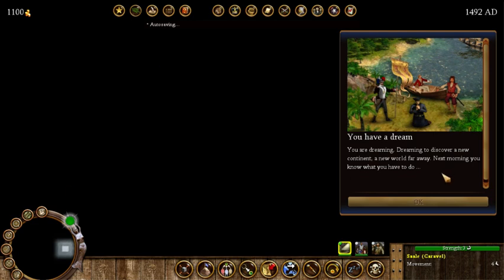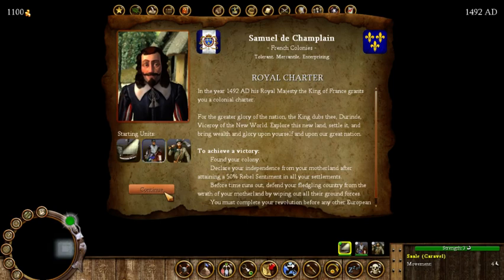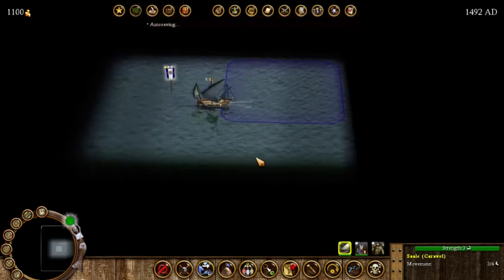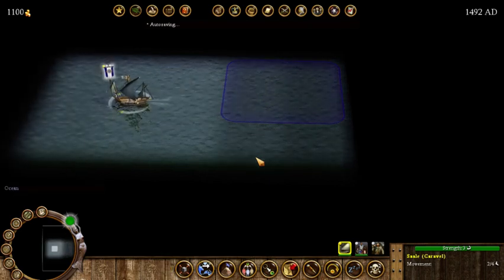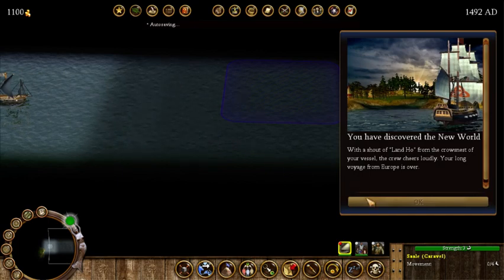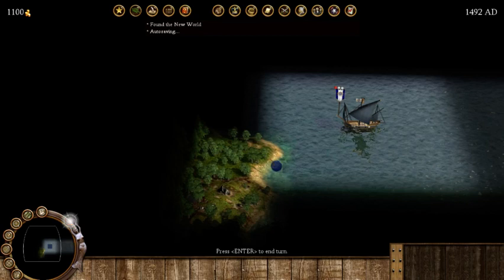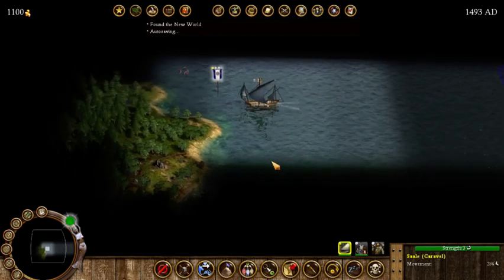Now you have these little pop-ups when things happen. You have a dream — dreaming of discovering a new continent, a new world far away. The next morning you know what you have to do. You get a charter from the king to head off to the new world. You've been commissioned by the king to discover the new world, so let's move this guy down here.